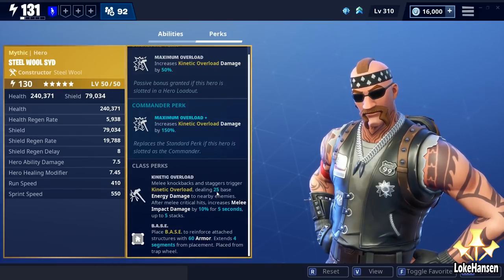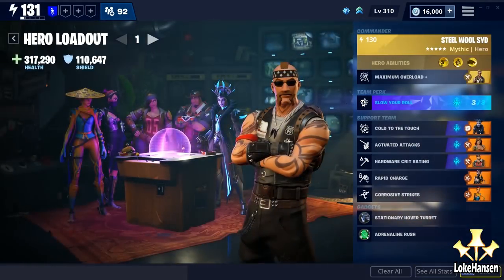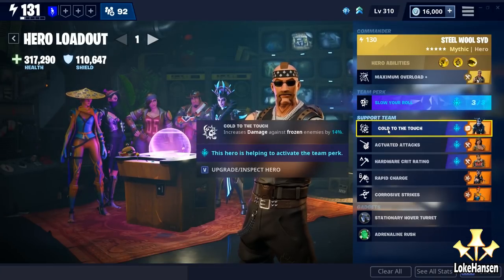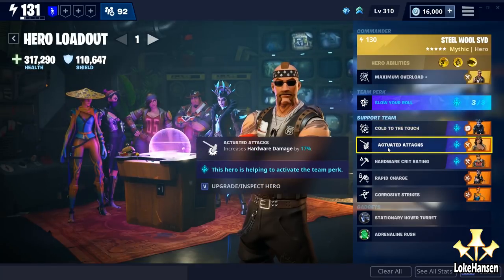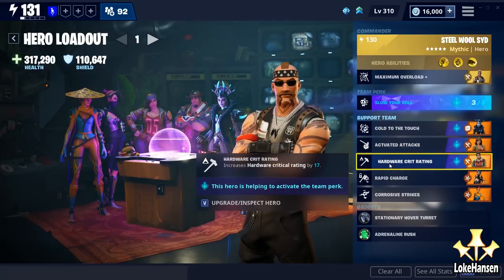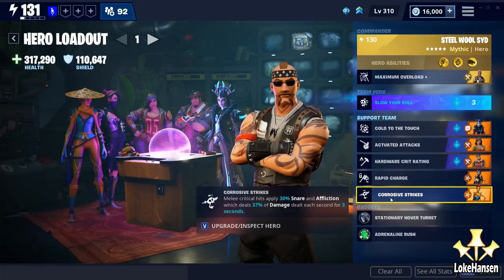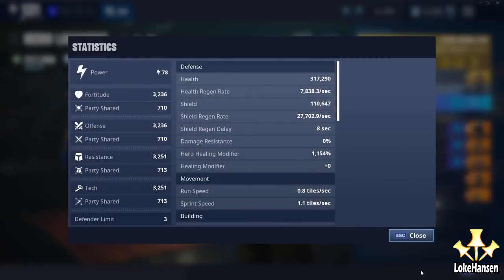So we're going to be focusing on critting and dealing high impact damage. Previously you had to use hardware melee weapons, but now you can use any melee weapon — though hardware weapons deal much more impact damage. I'm going with Slow Your Roll, a bit of a freeze build to start out with, because it is really, really funny to play with. In this playthrough I'm also going with Cold to the Touch, so we deal additional damage to frozen enemies. We have increased hardware damage, increased hardware crit chance, we regain a little bit of energy, and we have a bit of Corrosive Strike so that we deal area-over-time damage whenever we crit, and we snare things as well.